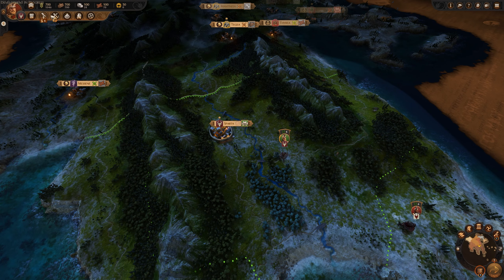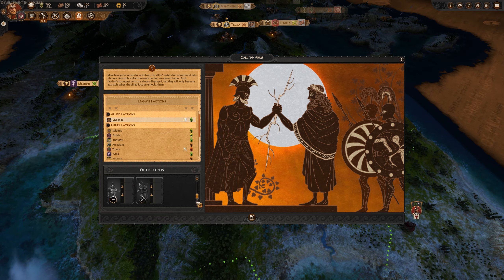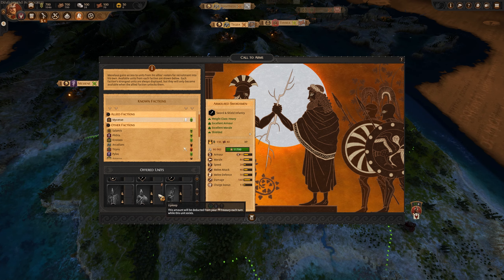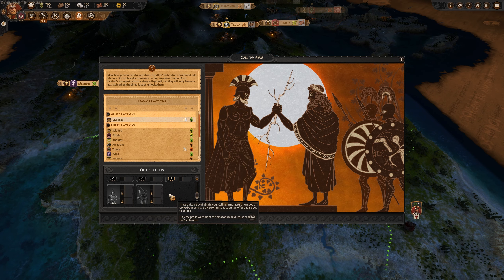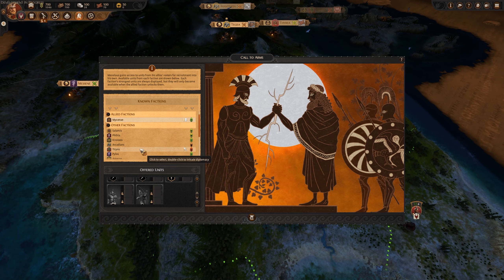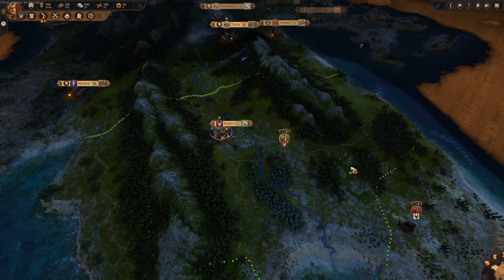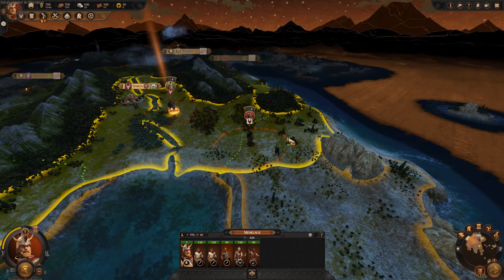Since we are allied with Mycenae, we can get access to the units that they offer as a result — the armored swordsman, Agamemnon's guards, and so on. I really like this too — the Call to Arms, the ability to pitch into other factions' unit trees and add them to your own. It really makes for a pretty exciting way to do things.